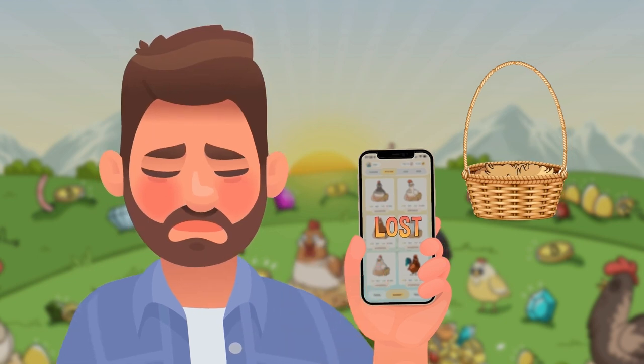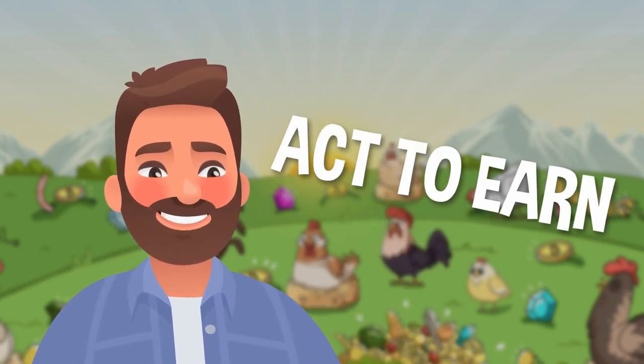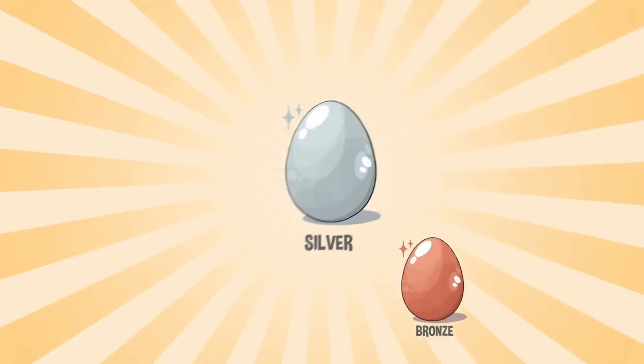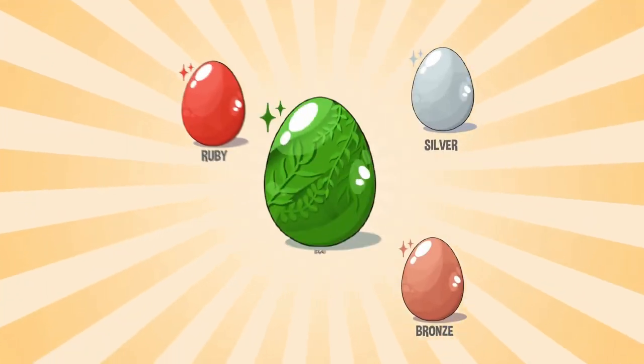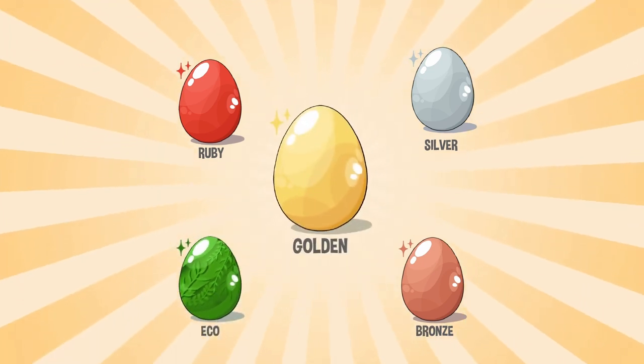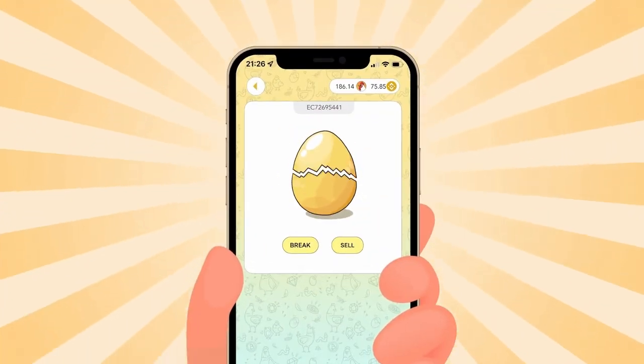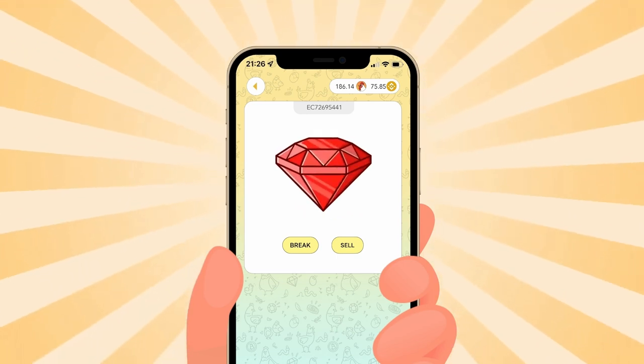This game concept is called Act to Earn. Also, your NFT hen may lay special eggs which contain more valuable items such as gems, BNB tokens, or another NFT hen. The chance of those eggs appearing depends on the chance level of your NFT hen.